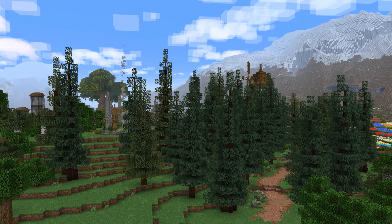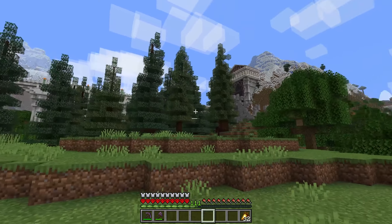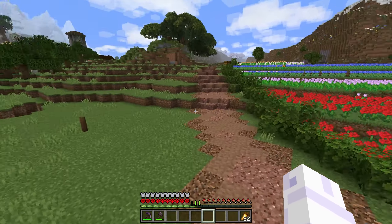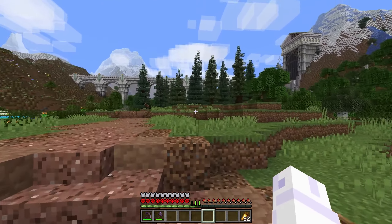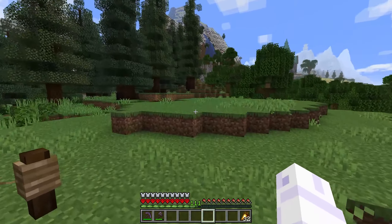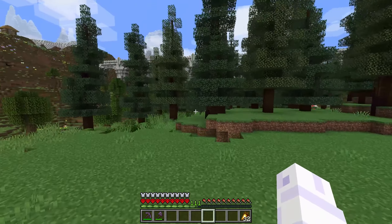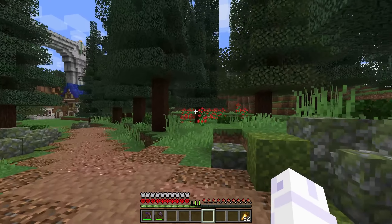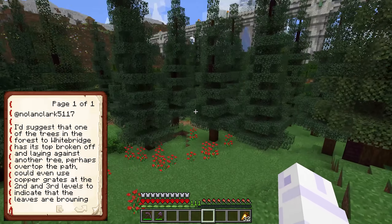We've got some new trees planted — looking pretty swag. We've got nice color differentiation and pattern here; we brought the pine trees out more to the right and it's feeling a lot more full. This is helping a lot with framing up this area and transitioning over to the White Bridge area. I still want to bring the trees a bit closer over here. We knocked out 11 trees this time — I held back one because someone left a cool comment last episode about a special tree.